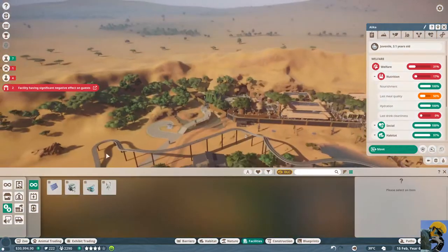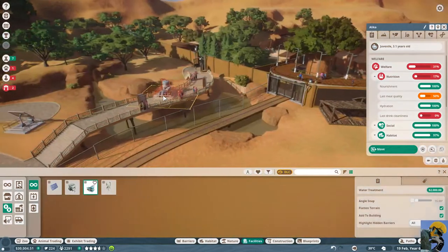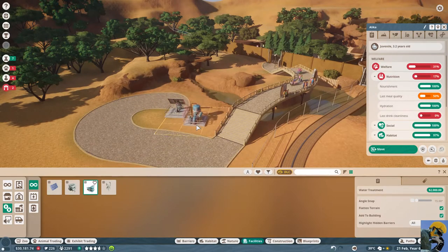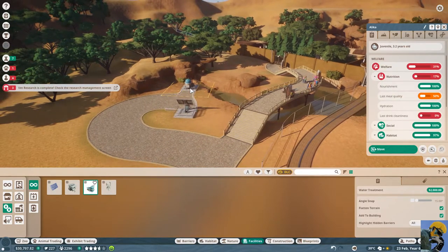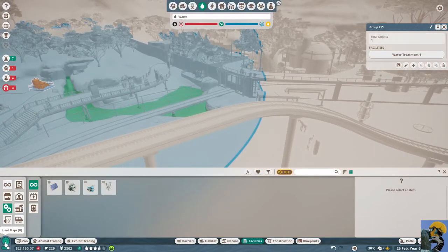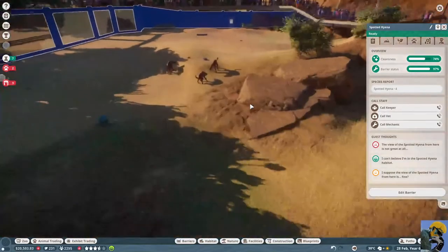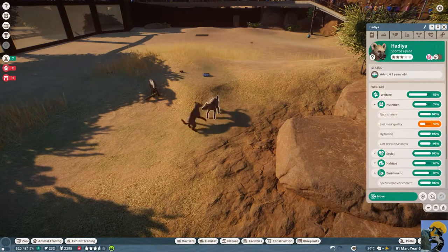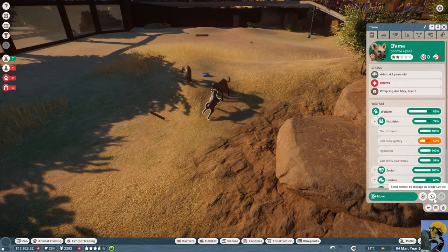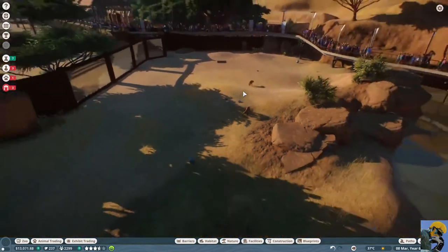Now we want to build this in a place that doesn't anger everyone involved. I'm going to put it there. Hopefully that can clean up the water a little bit. Fighting for alpha status — who's fighting? These guys? You're a girl and you're a girl. You're not fighting anymore. I boxed somebody up. That should actually handle most of the problems there. Let me go back. We're kind of getting it. Let me look at my lions — let's go to vet research.